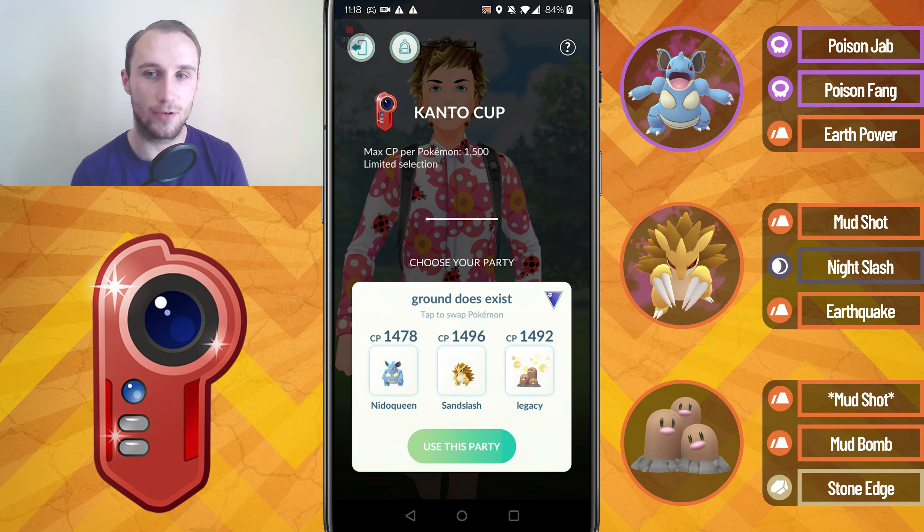Originally I wanted to run a triple shadow ground team, but then I remembered that I've got a very special Pokémon — Dugtrio. This isn't any normal Dugtrio because it's actually got the legacy move Mud Shot. You actually cannot use an Elite TM to get Mud Shot on Dugtrio as it's not available. The only way to obtain this Pokémon is if you caught it back in the first couple of months it came out, evolved into it, or traded with someone who has it. I traded for it quite a while ago, completely forgot about it — it was just sitting in my storage — and I just remembered it when I came up with this triple ground team, and it performed exceptionally well.